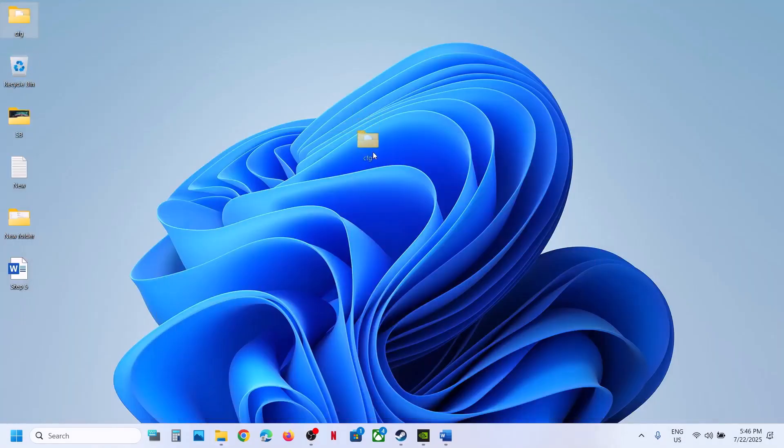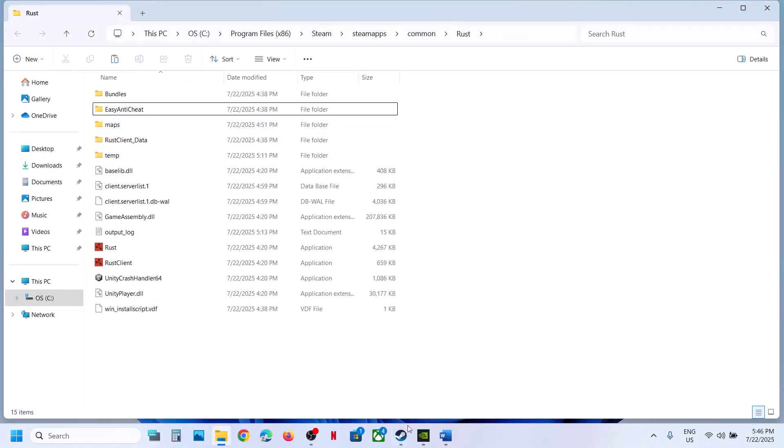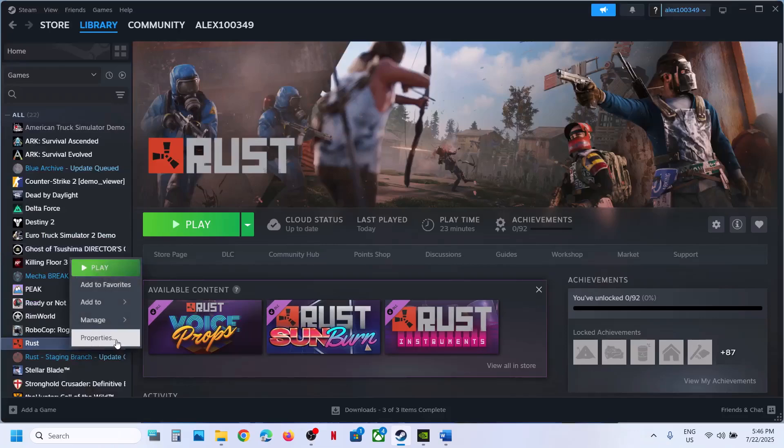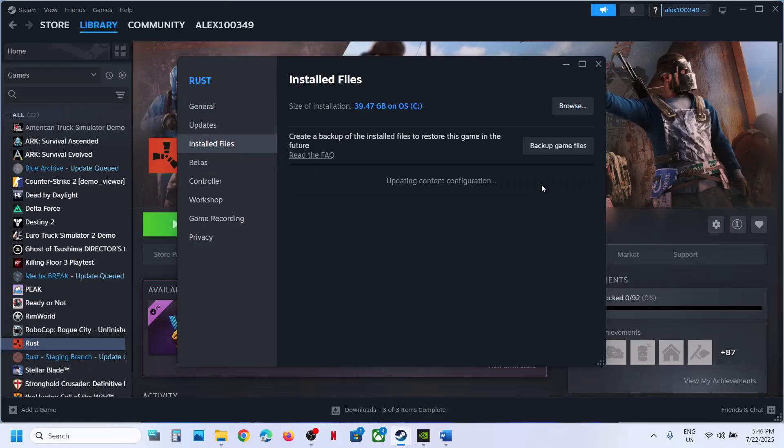Once you create a backup, you can delete this folder. Once deleted, go to Steam, right-click on the game, select Properties, go to the Installed Files tab, and click on Verify Integrity of Game Files.